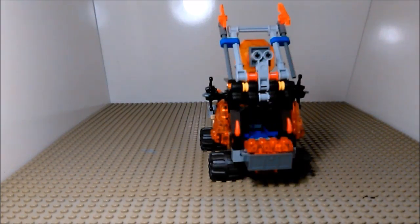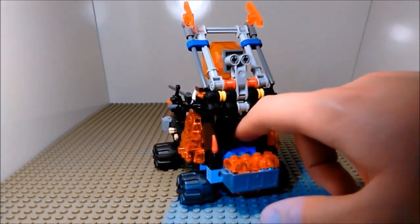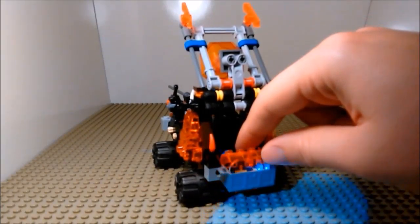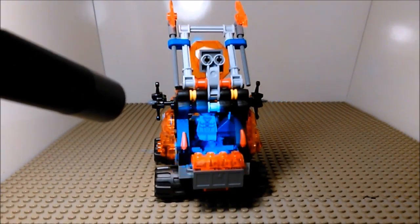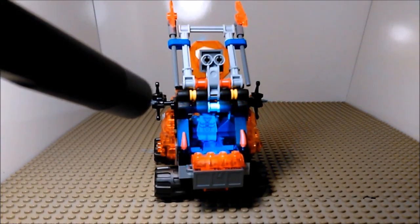Lifting that up, you can see inside is where we're keeping the firing gimmick. There's a little beam that slides to activate or launch the discs. The backup discs are being stored here on the back, and inside we have a decent amount of room.